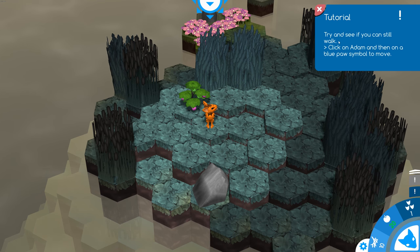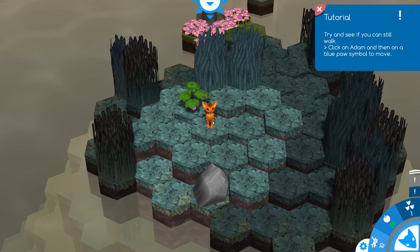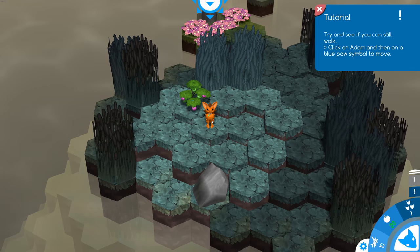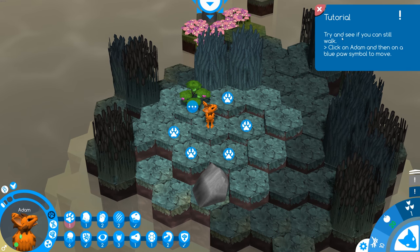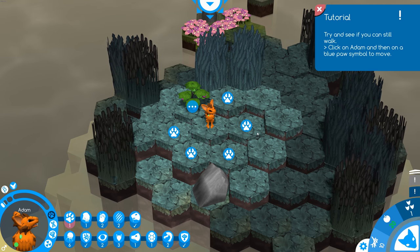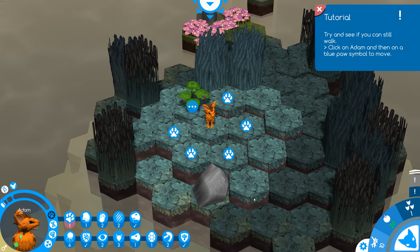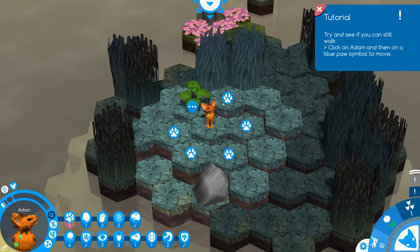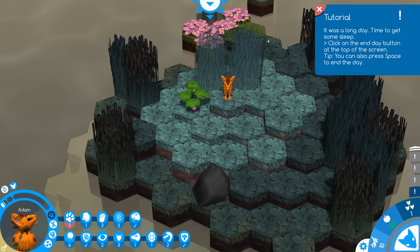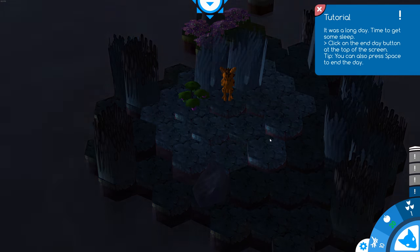So here we are in the tutorial. If you actually read it, it says you have to click on this little guy to get started — I didn't do that right away so I was kind of confused. So you click him, and then you can use these paws to move to adjacent tiles. We'll click a blue tile here to move him, and then you're supposed to click the end-of-day button, but I just hit space bar instead.